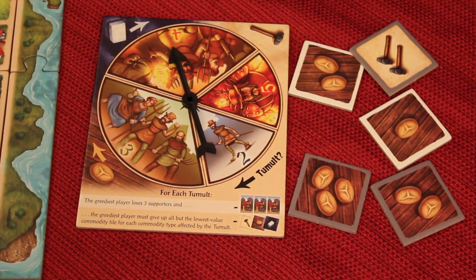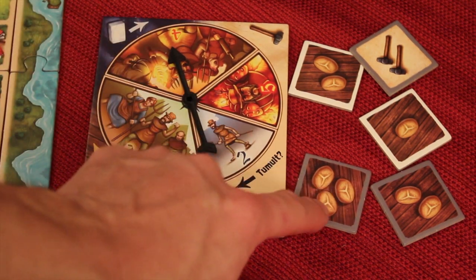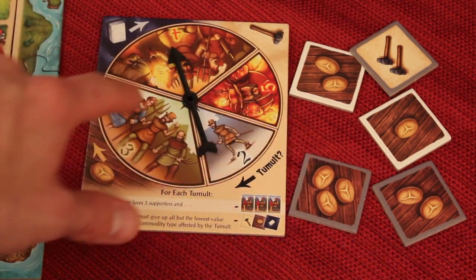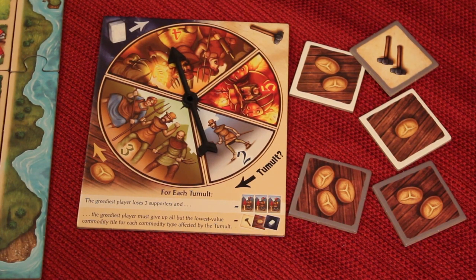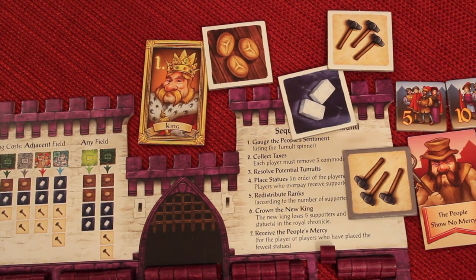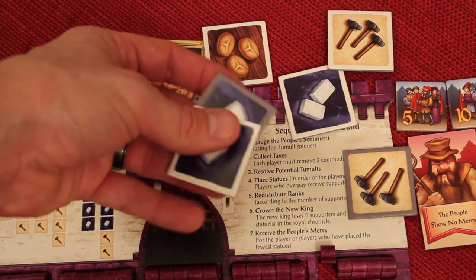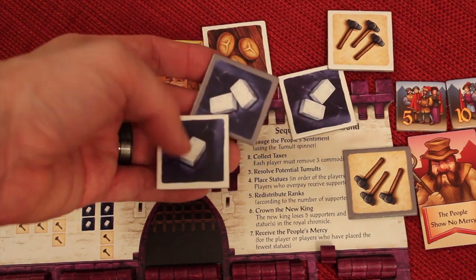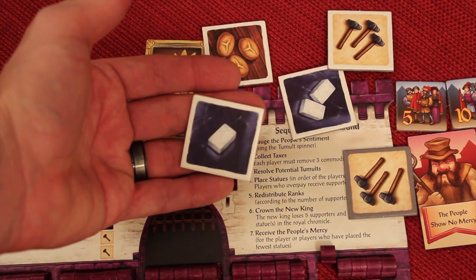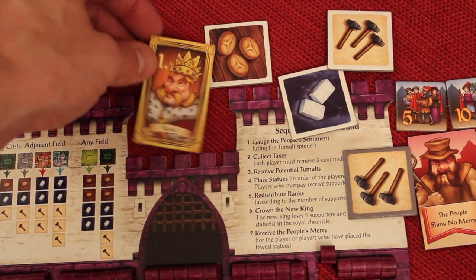We need four of everything, so we check first. There are seven or eight bread — bread is good. Then we check stone and there's no stone left. So we look and find the player that has the most stone. They would take all their stone tiles except one — the one with their lowest commodity — and throw the rest back to the people. If there's a tie, the higher-ranking person is considered the greediest.